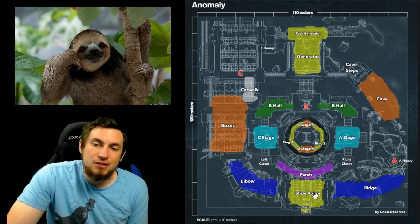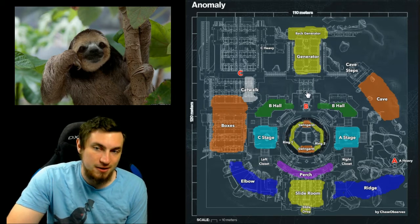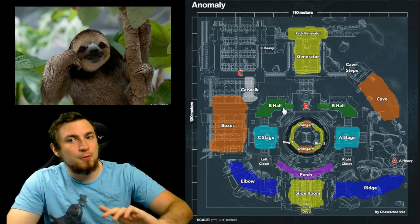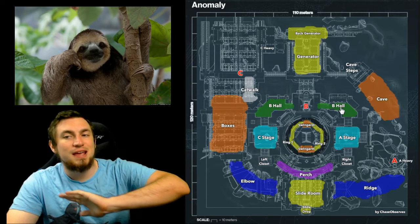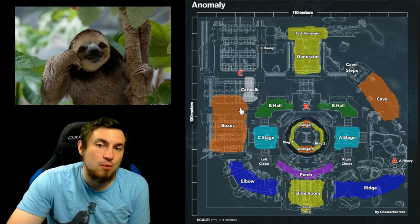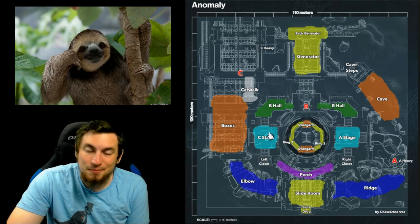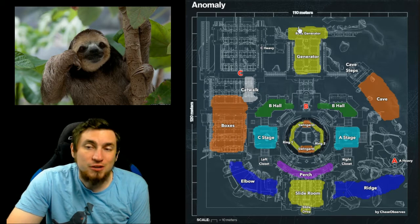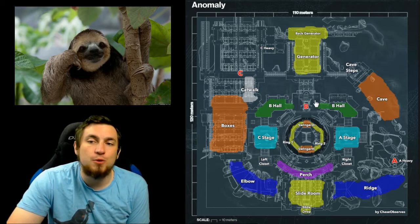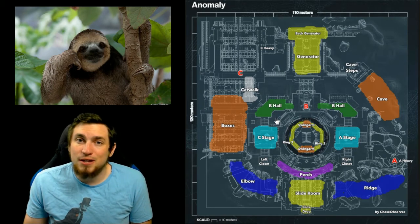For snipers on this map, a lot of people like to go straight to Perch from Alpha spawn and snipe over to the B ramp area. The main sniper lane is from B hall over to the other B hall — I kind of hate that both are listed as B hall; I'd prefer A hall or C hall. A lot of people also snipe from elbow over to catwalk and vice versa, from boxes looking at C stage, and from around the generator areas on the left, right, or back side sniping up the ramp towards B.